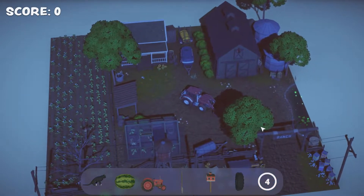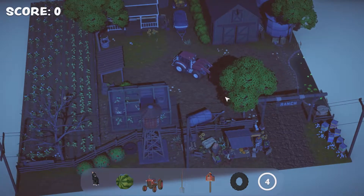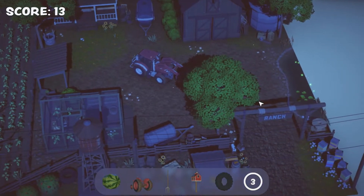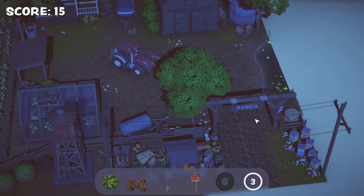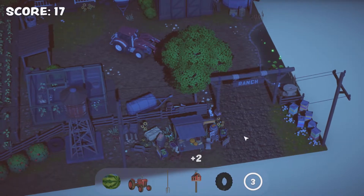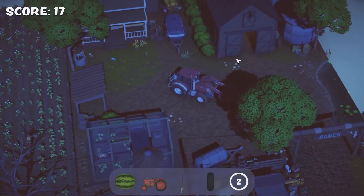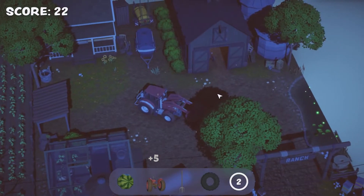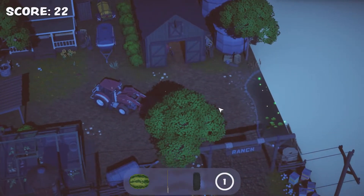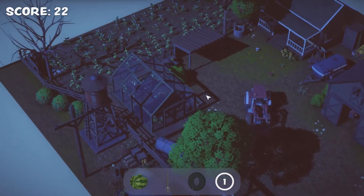Oh, a nighttime farm — this one's going to be way harder. That's not the tractor we're looking for, but there was a cat there. So that's excellent. We've got to find a little tractor. Found the mailbox thing. I'm assuming it's a big tractor, unless it's hidden in here. It was hidden in there. Okay — a melon, a farm fork, and a tire.